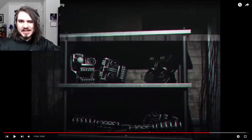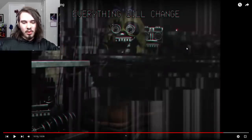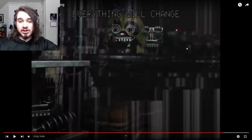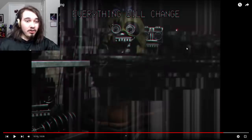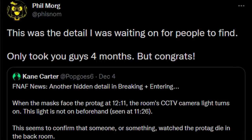Kane made another interesting observation. At about 7:26 when we're in the backstage area, freaking out, you can see there's a CCTV camera. We know that because of an earlier shot — it should be right around here, but it's not on. There's no blinking red light. But later on in the video you can see it is on. Once we investigate the suit, it falls over with a dead body inside and all the masks start looking at us — and now the camera's on. Now we've caught somebody's attention. Phil confirmed: 'This was the detail I was waiting for people to find. Only took you guys four months, but congrats.'